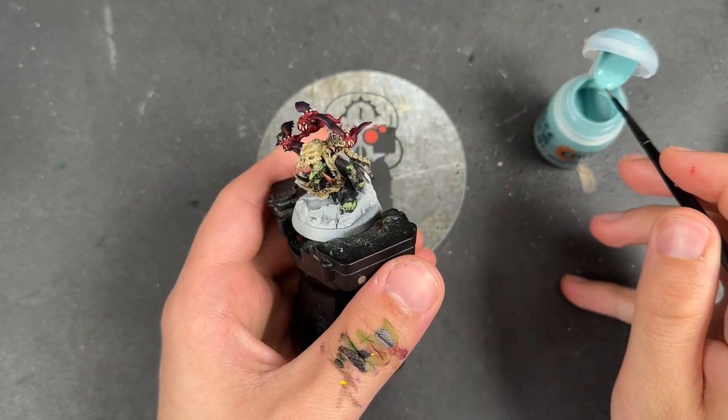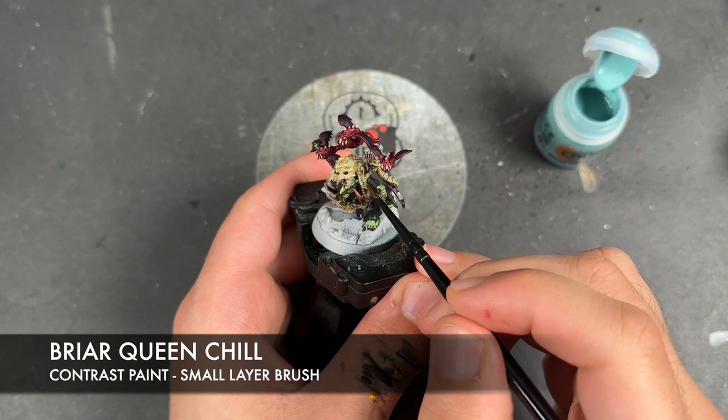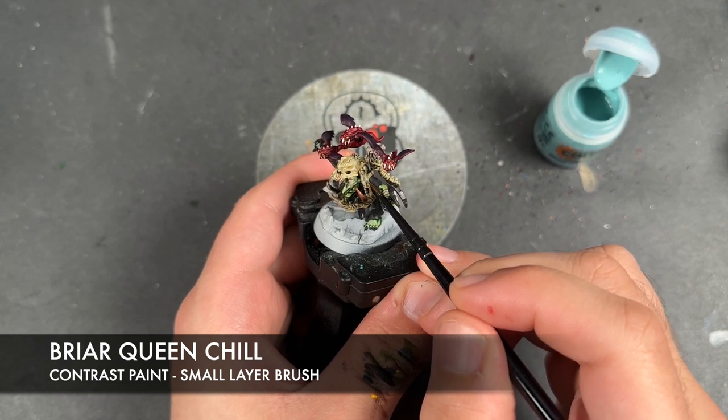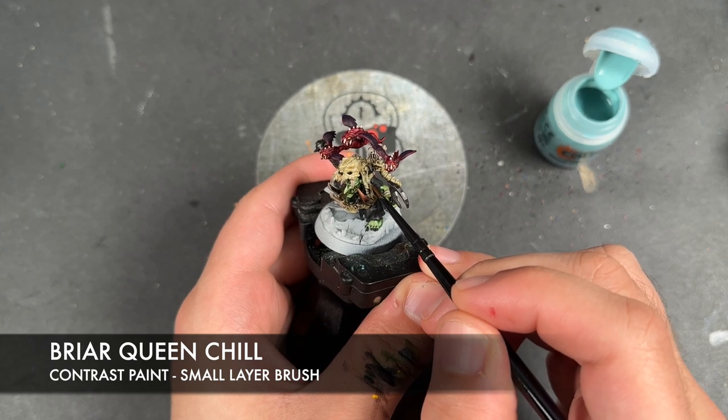With that done, just whilst we're waiting for it to dry, we're going to take a little bit of Briar Queen Chill and pick out these little kind of suckers on the skull.